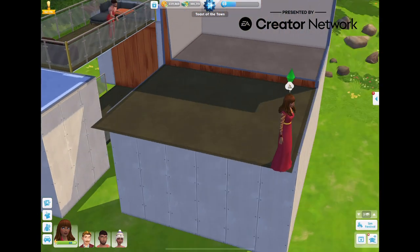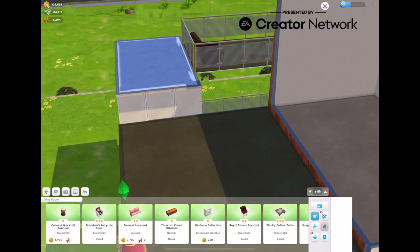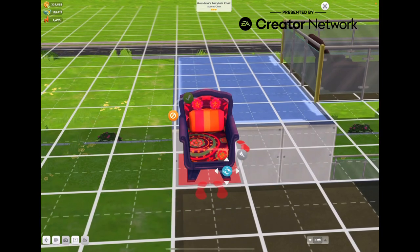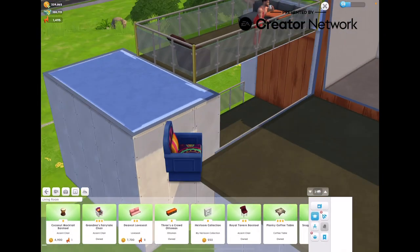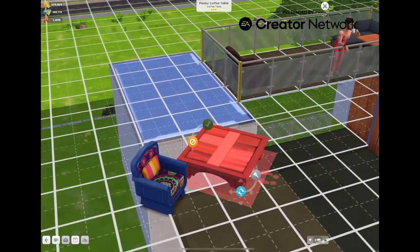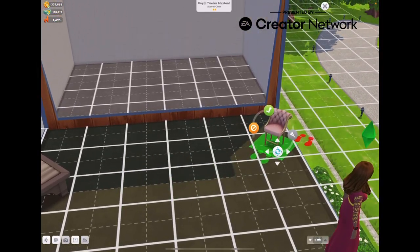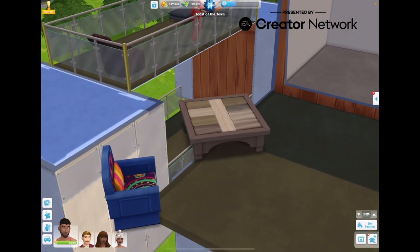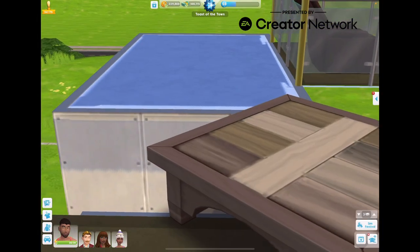Make sure your Sims are safe! You can actually place furniture at the edge — your Sim is at a lot of risk, floating! Let me call the Sim up here — they can relax. A floating chair! That's really nice.